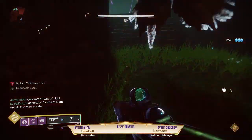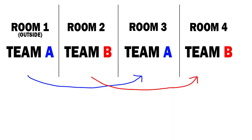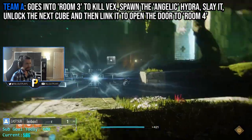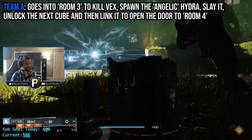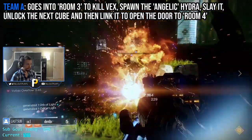Once Team B unlocks that door, it turns into a game of leapfrog between the two teams. Team B stays where they are in Room 2 to clear more trash enemies that spawn when the door unlocks, while Team A, coming in from the outside, passes by Team B and heads into Room 3 to do the same thing: destroy all the Vex, spawn an Angelic Hydra, kill it, and then find the Vex Cube, shoot it, and link it to the door to open up access to Room 4.